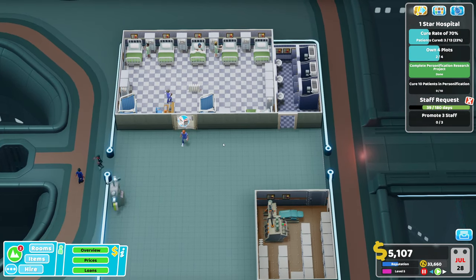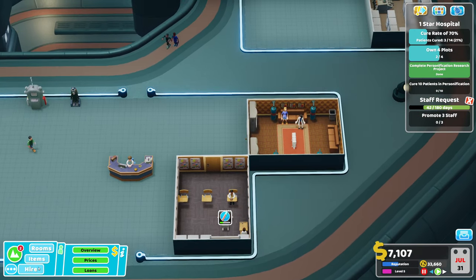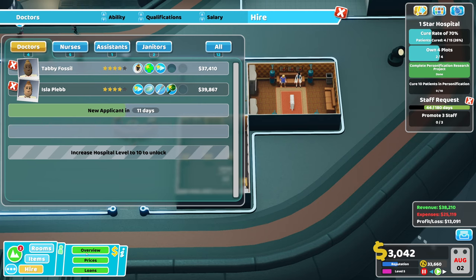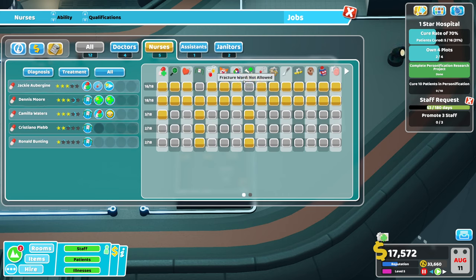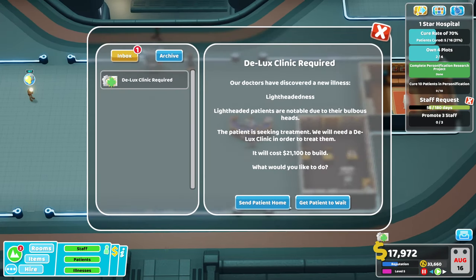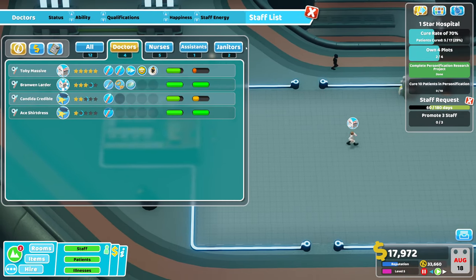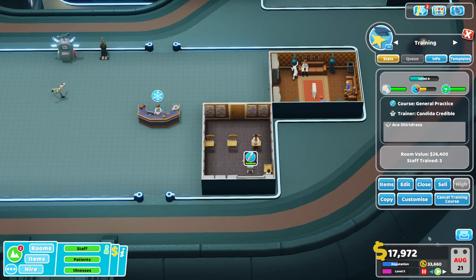We're going to need a deluxe clinic soon. We're going to need a pharmacy. Pharmacy can go there. I'm going to send them home for now. Let's make sure people are working in the right place. Ward, ward, ward. I'm pharmacy when I get it. I've still got this doctor but we haven't got a psychiatry yet, so send them home. They're both in training but nearly done though.